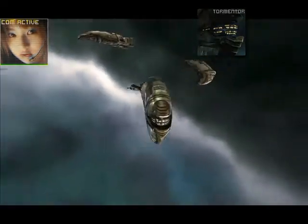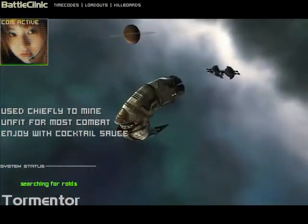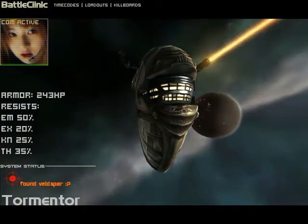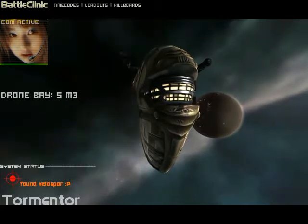Next up is the Tormenter. Many beginning miners fly it because it has mining bonuses. Any ship you fly will have some base bonuses. I highly recommend you take advantage of every bonus you can get, Rook. Out here, the smallest edge can make all the difference. I also recommend you learn the Anchoring skill to keep your secure containers nearby for easy mineral access.